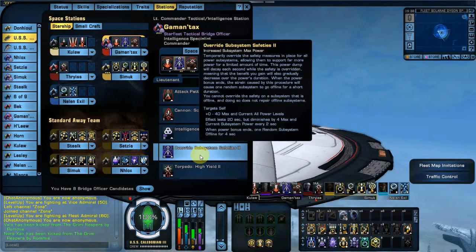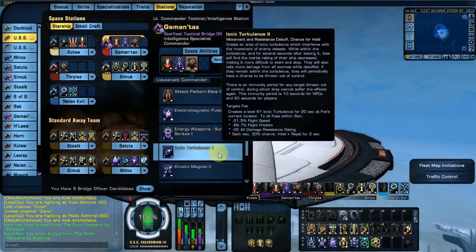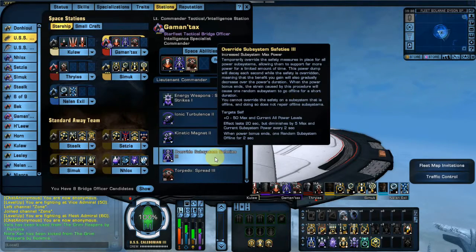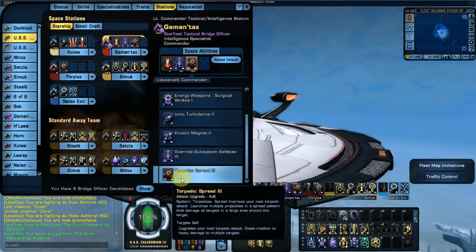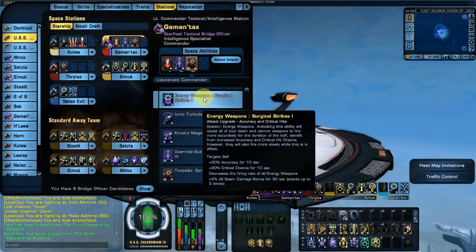I went with Override Subsystem Safeties 2 — it's one of my favorite abilities. I actually have Override Subsystem Safeties 3, but in playing around with this particular seating, I have come to like Torpedo Spread 3 because Torpedo Spread 3 is freaking awesome.